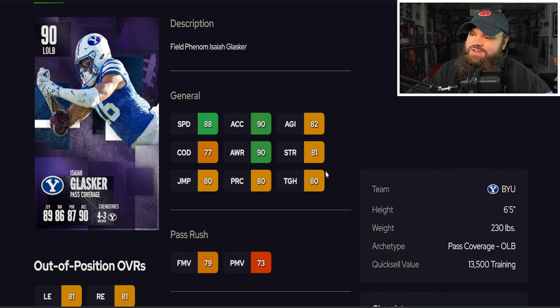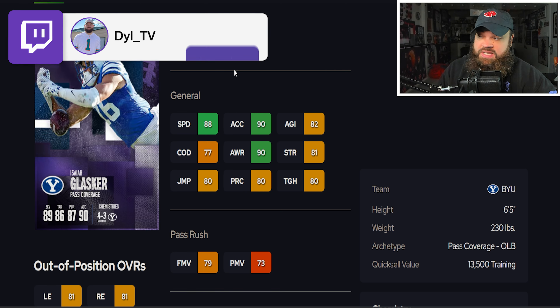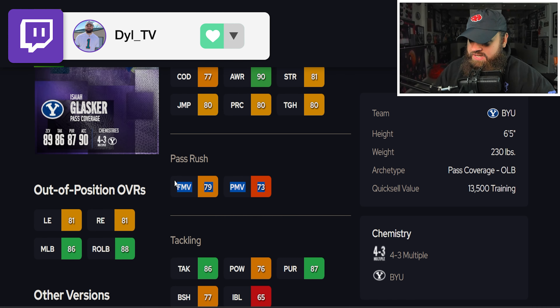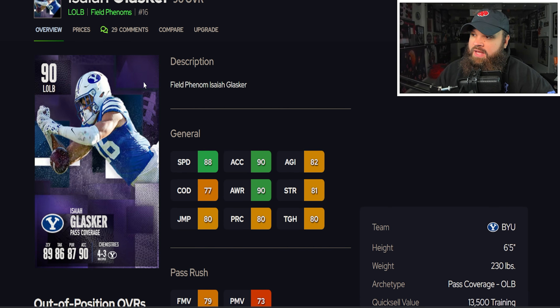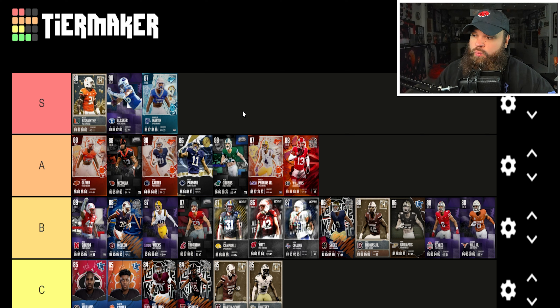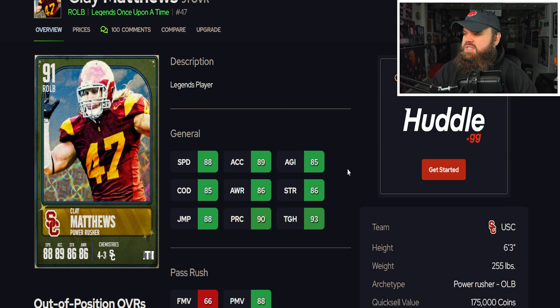Isaiah Glasker is six foot five, 230 — crazy height — 88 speed, 90 acceleration. The reason I'm not as high on him is the 77 change of direction, which was really noticeable when I used him; he could not move side to side. Wesley plays better even though he's shorter because of his change of direction. Glasker has 89 zone and with strategy cards can hit 90 zone coverage. I'm still placing Glasker in S tier because of that threshold, but he's more of an AI coverage player than a user. Wesley moves better; Glasker plays AI zone better.